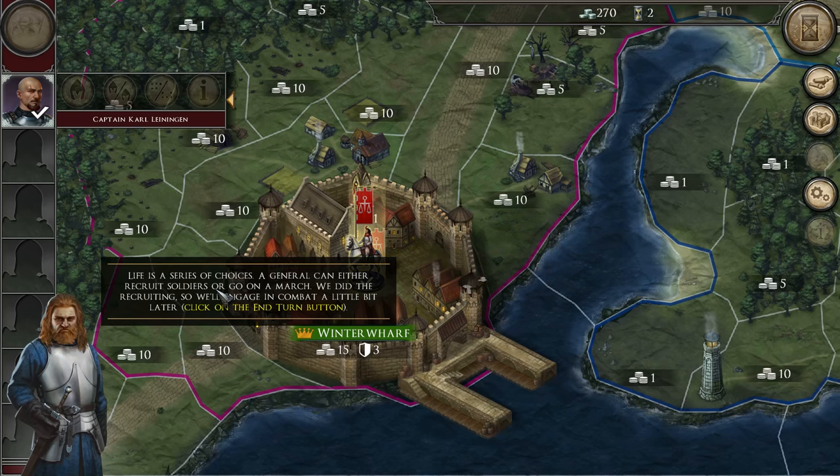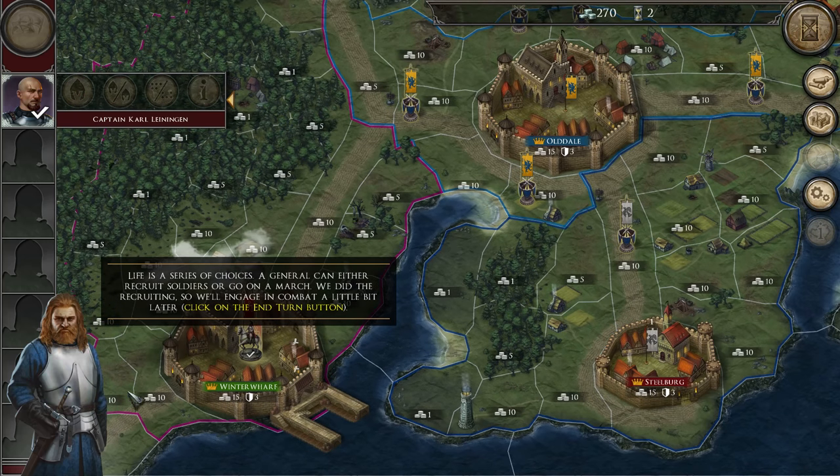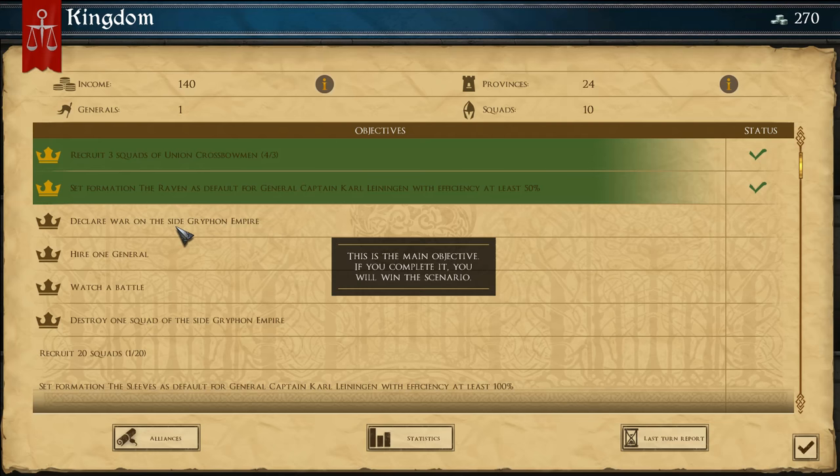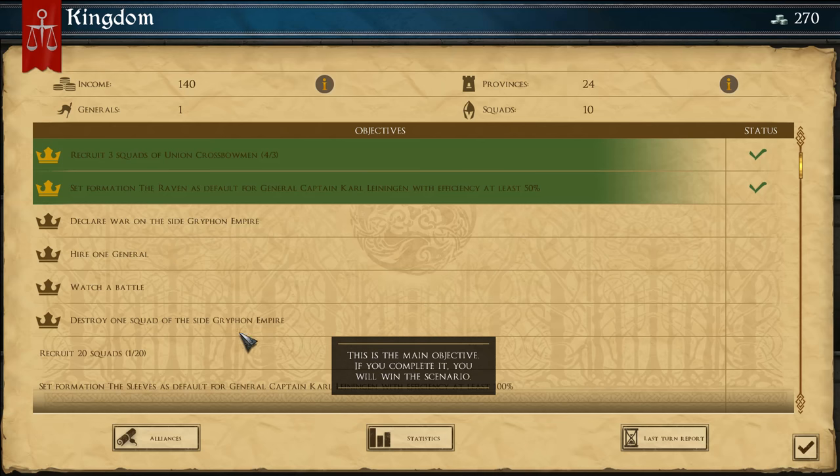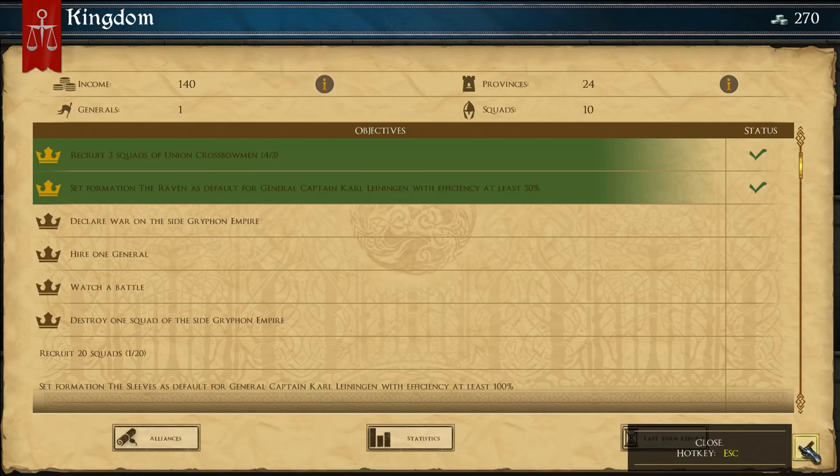Life is a series of choices. A general can either recruit soldiers or go on a march. We did the recruiting, so we'll engage in combat a little bit later. Can I not build my stuff or anything? Kingdom screen. I1 general warship battle — let's just follow the tutorial for now and see what happens.